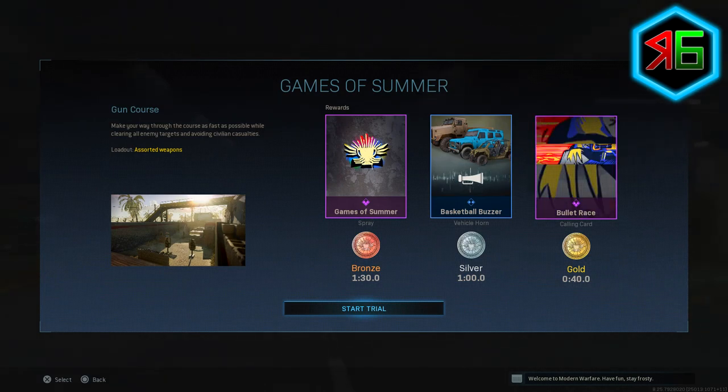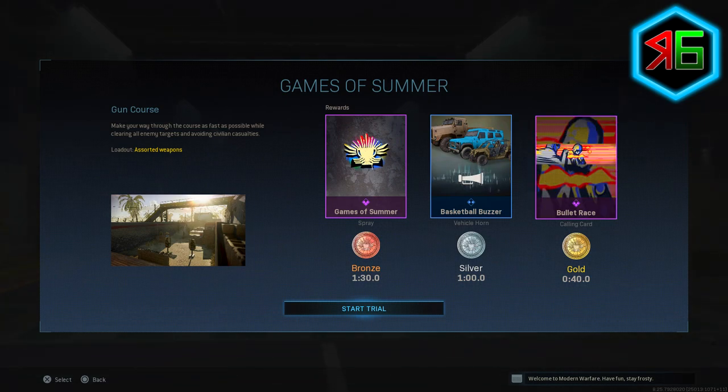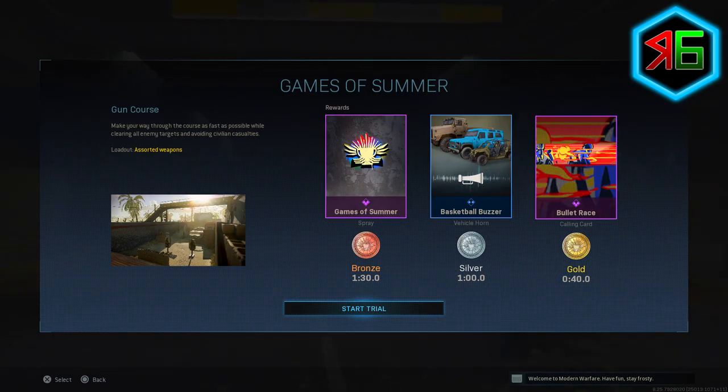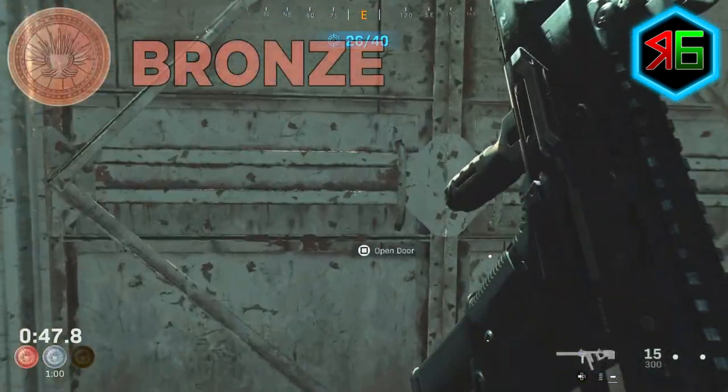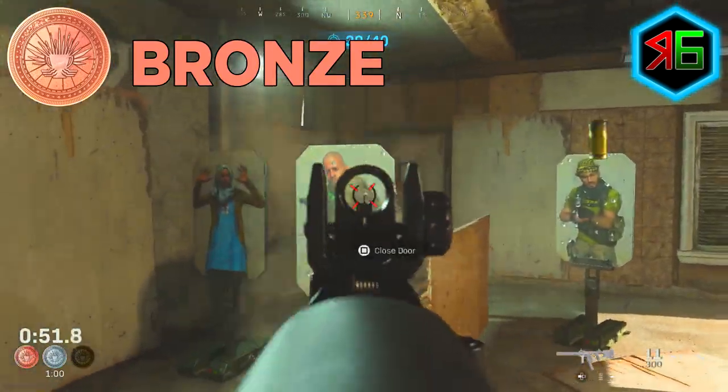If you get the bronze medal, you get the Games of Summer spray paint. The silver medal gets you the Basketball Buzzer vehicle horn, and the gold medal gets you the Bullet Race calling card. Obviously getting the gold medal earns you all three of those rewards. It sounds difficult, but I'll show and explain how to do it. You need to shoot all 40 targets in under 40 seconds to get the gold medal.